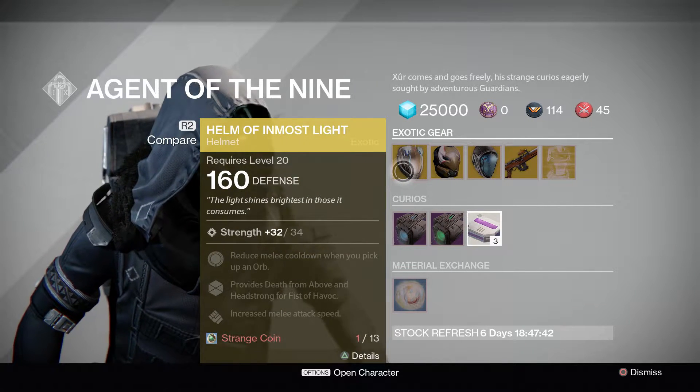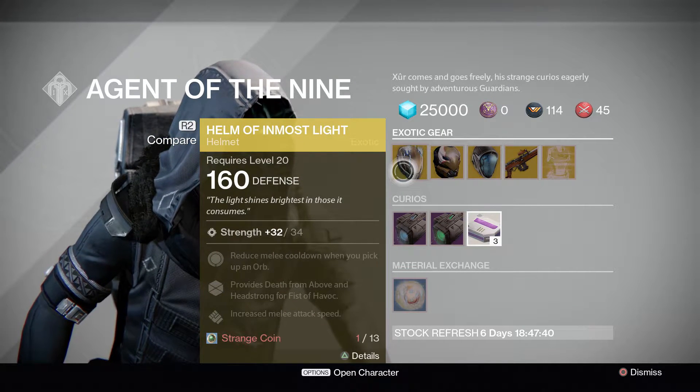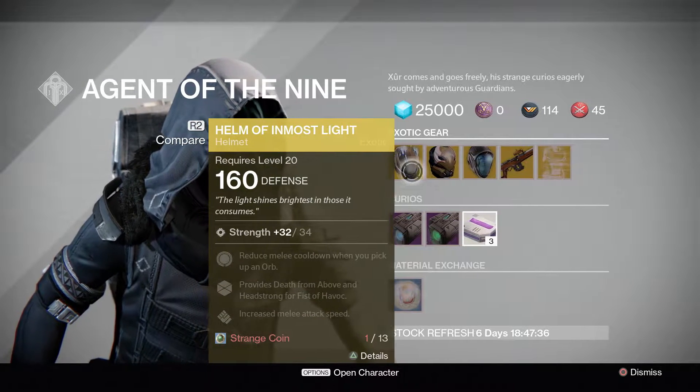For Titan it's going to be the Helm of the Innermost Light — reduced melee cooldown when you pick up an aura, provides Death from Above and Headstrong for Fists of Havoc, and increased melee attack speed.